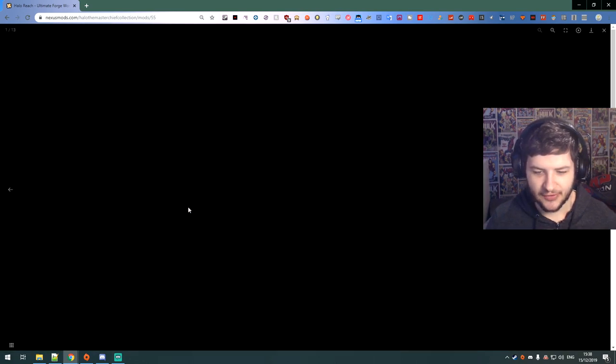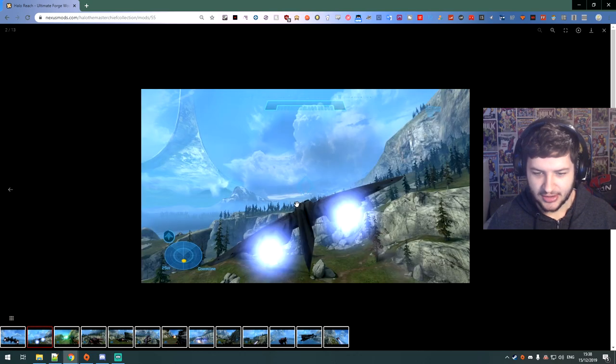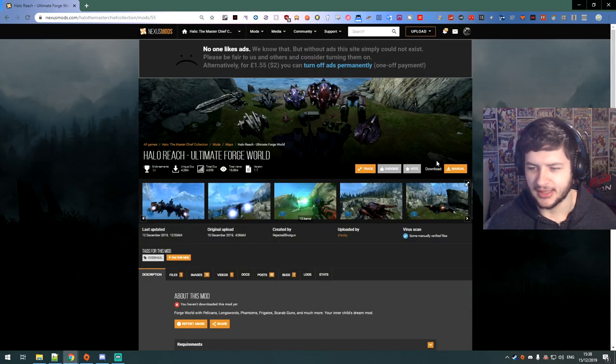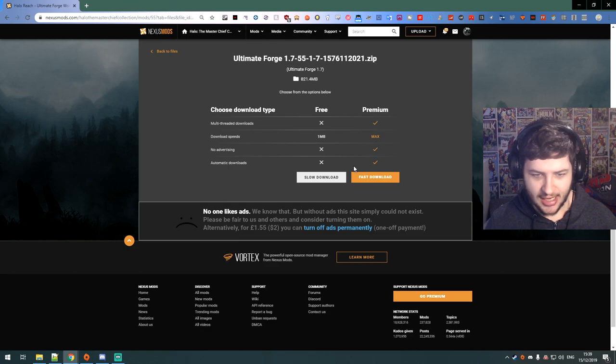I'll show you the pictures here. Obviously I'll do a demonstration in game, but you can see that these things are not supposed to be flown — people are not supposed to fly these things. This is the space phantom right here, and then we can fly the pelican. I personally think flying the pelican is one of the coolest things. So I'm going to go ahead and press manual download and we're going to jump ahead into the ultimate forge mode.